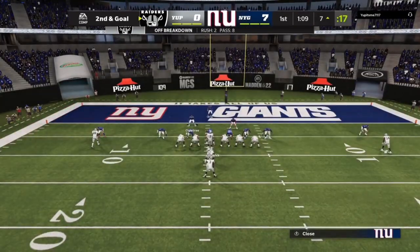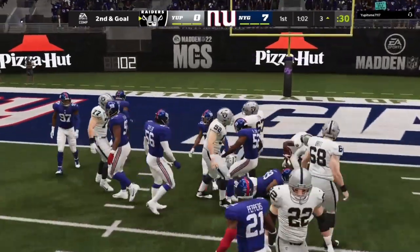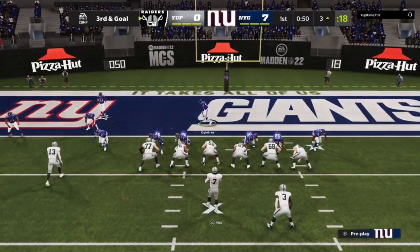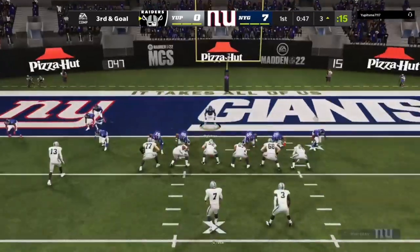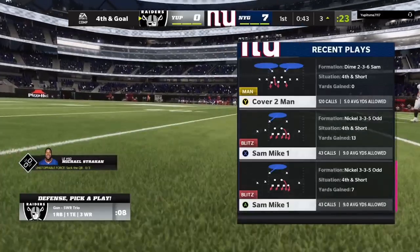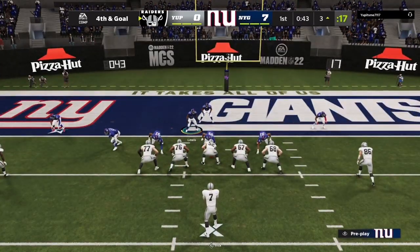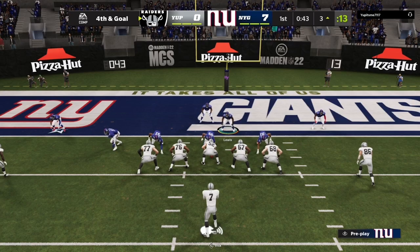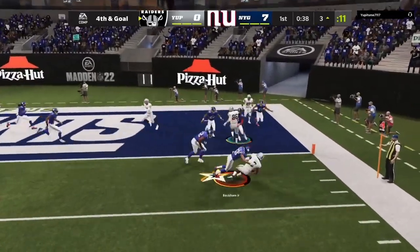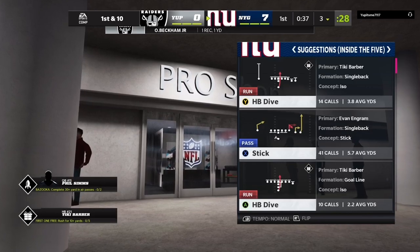Second and goal from the seven now. Runs the ball — a throw to OBJ, doesn't get much. Two more plays; he'll probably go on fourth down so let's get this stop. Looking for OBJ — and he drops it! Fourth and goal, like I said. Here it is man — this is a huge play right now. He's got nothing open. Drag route to OBJ — stop it! OBJ goes down with a wall of defenders. Huge stop!